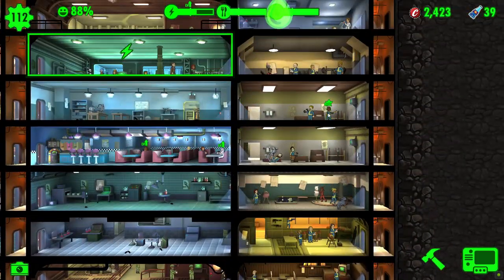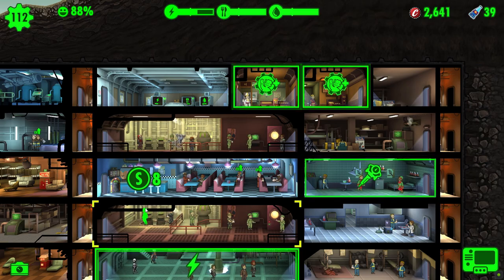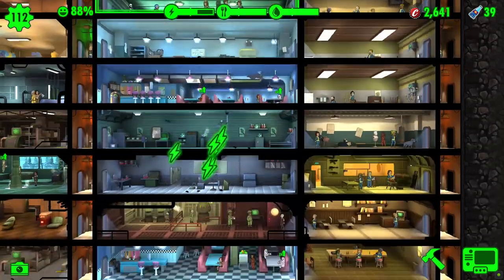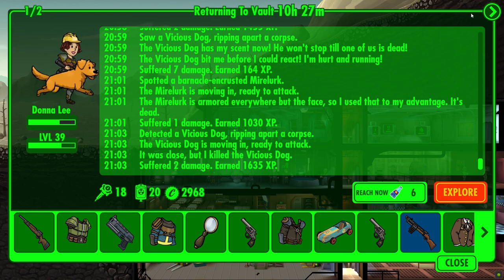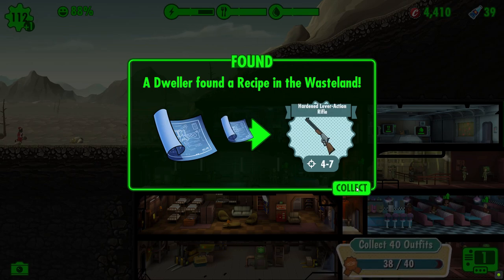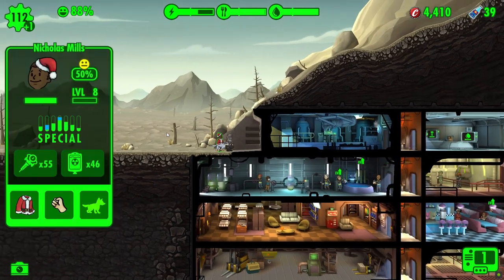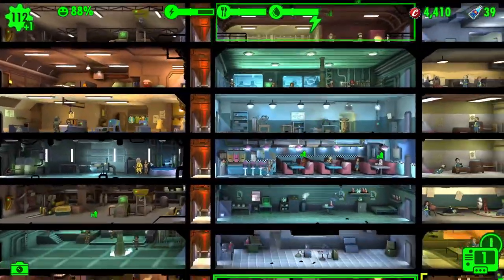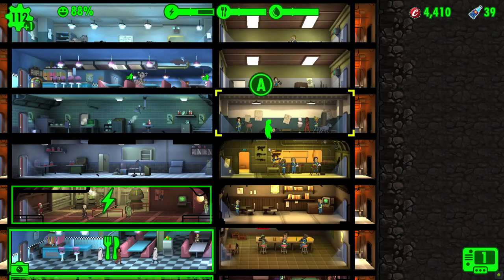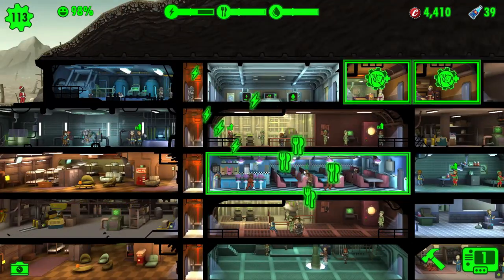Let's put you in there because you're perception 10 now. You're max endurance and nearly max strength, so put her in there. Collect resources. This is now about moving dwellers around the vault. We've got our quest reward to collect - a recipe for a pressurized flamer and a hardened lever action rifle. We've got our new dweller from the previous episode's quest - Nicholas Mills. We need to get him put somewhere appropriate. And now we've got Bottle and Cappy - endless fun.